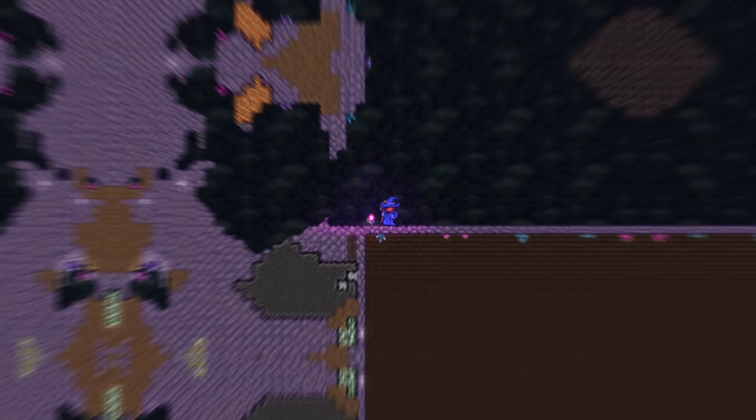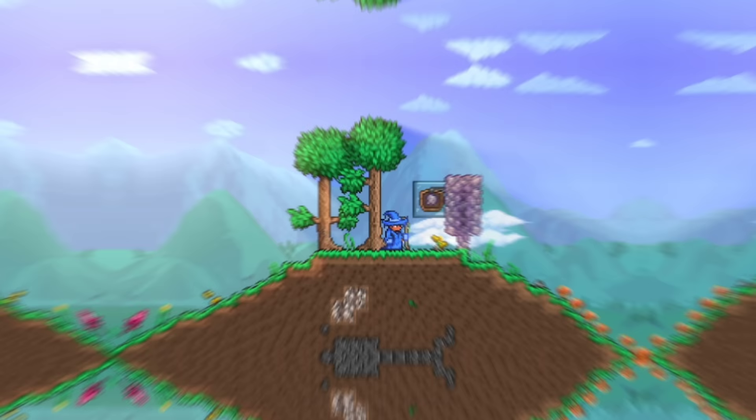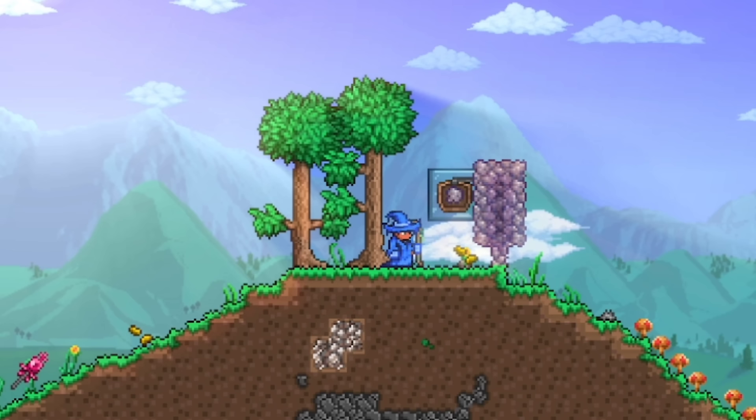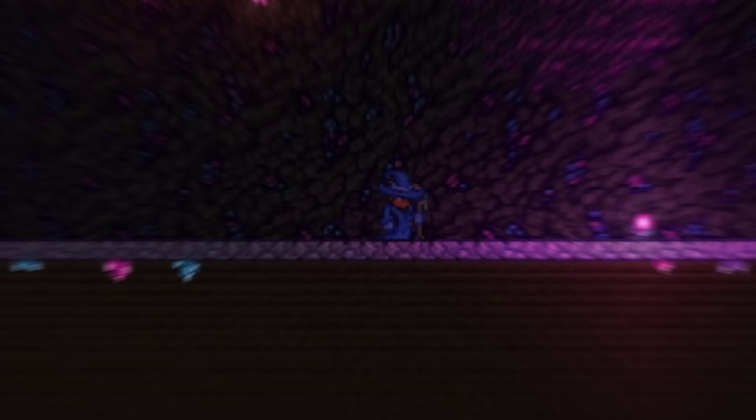The first thing you'll want to do is go into the Cavern layer and clear out an area that is 100 blocks high and 175 blocks across. Next, you will want to fill in any holes around your area with any block, which stops some of the extra enemies from spawning. After that, you will want to make a row of Pearl Stone going all the way across the arena, with the line going across the middle of the box and not the top or bottom. It's important that you use Pearl Stone and not any other blocks, as that is what Chaos Elementals will spawn on.